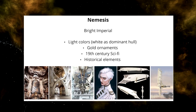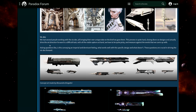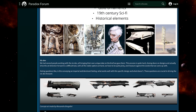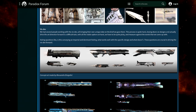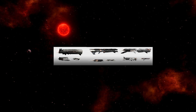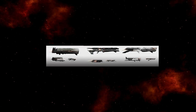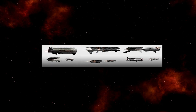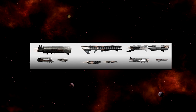A bright imperial style with light colors — white as a dominant hull color — is one idea, with gold ornaments and 19th-century sci-fi historical elements. Everything looks very distinguished coming from that ornamental style. Moving into visual development, different designers had their go at this concept art made by Alessandro Bragalina.